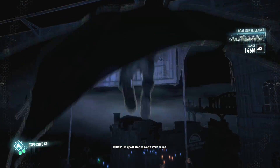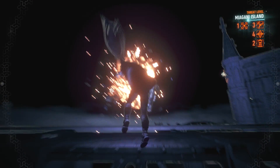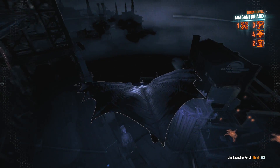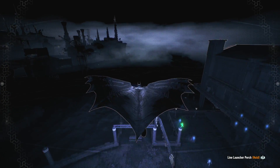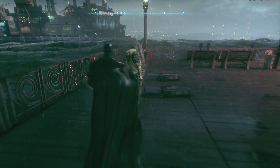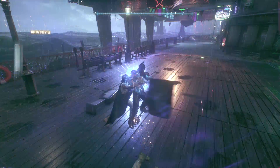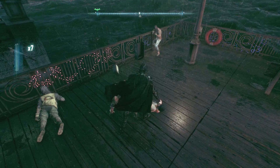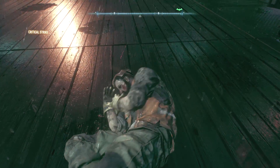There's a Riddler informant, by the way. Are you gonna blow it up, Batman? There you go. Let's go get that Riddler informant — I bet he'll unlock riddles and trophies over in the studios. Also that looks like a watchtower or checkpoint right there. I thought that was gonna be interrogate but it was takedown. Now I gotta wait for him to respawn.